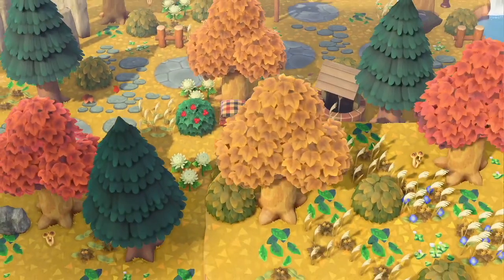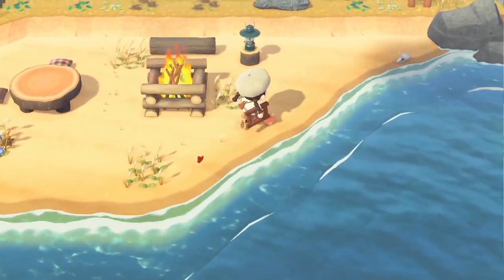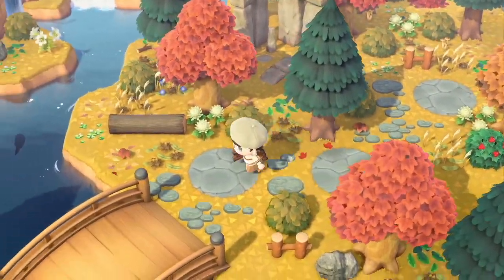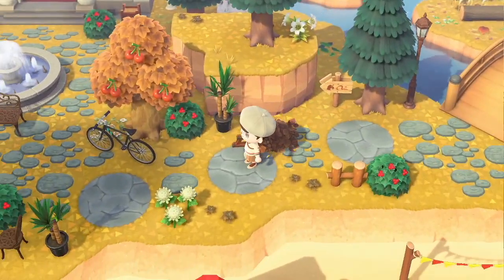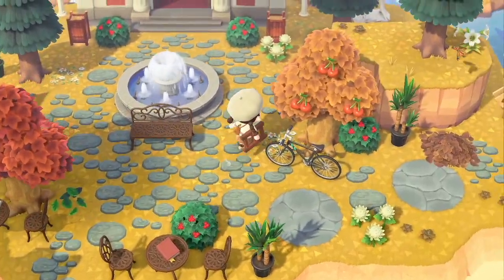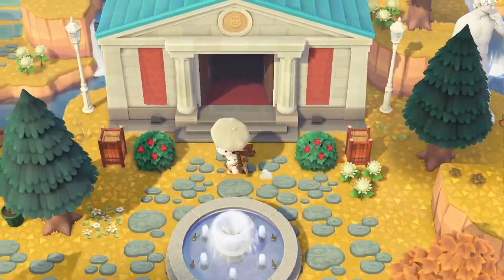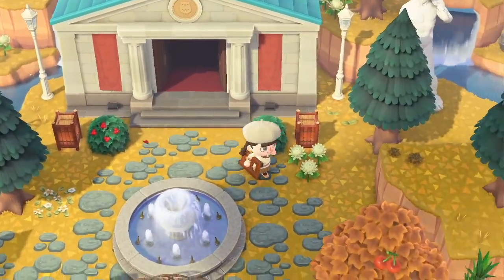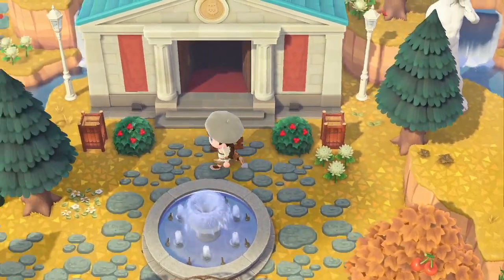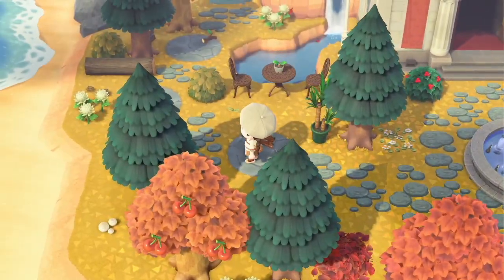Down here is my only decorated beach, and it's decorated very minimally, which I like. Coming this way, we have my museum, which is one of my new areas. I wanted a cobblestone path here, but I think this path looks kind of weird when placed together like this. I'll probably use a different one — maybe in the next island tour I can show you guys. Not ideal, but it works.